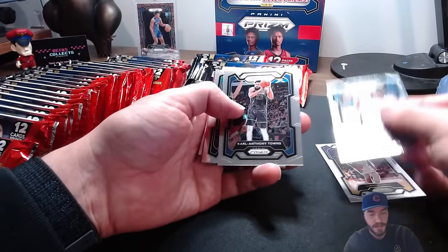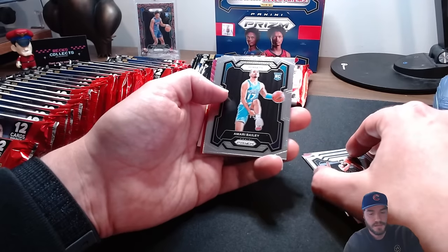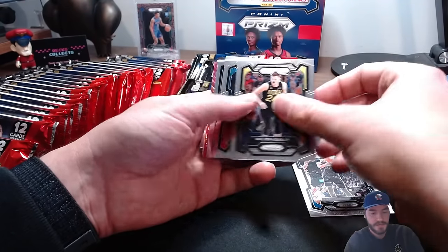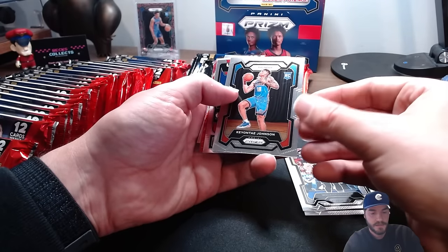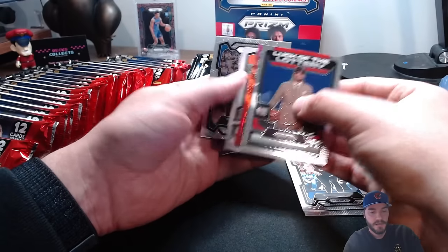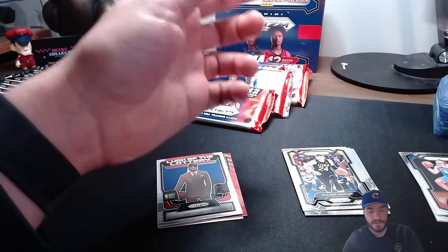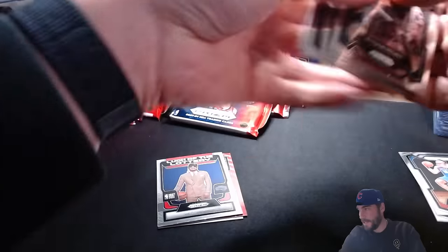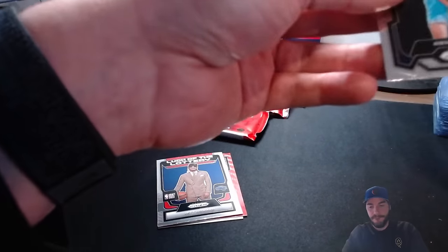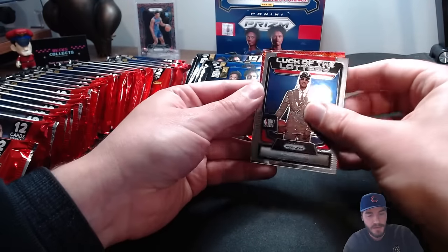LeBron, Jalen Hardy, Karl-Anthony Towns, Amari Bailey rookie card, Walker Kessler, Keontae Johnson rookie card, we got a luck of the lottery, Jett Howard, then we got Rasheed Holmes, Max Strauss, Nas Reed - theory about the last three paid off on that one, crap. Let's see - we got a red wave and we got a backwards card. Red wave is the Spurs.